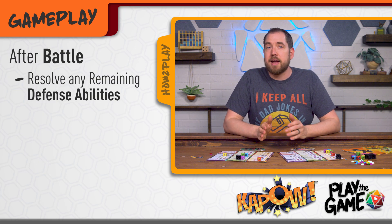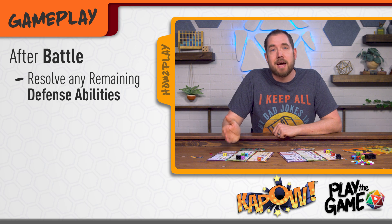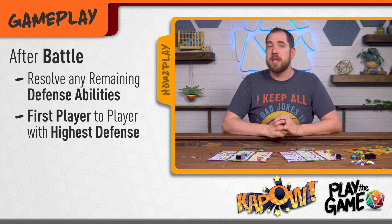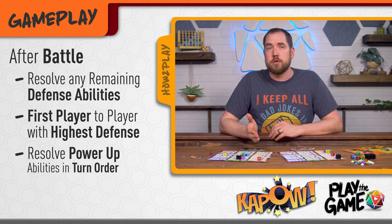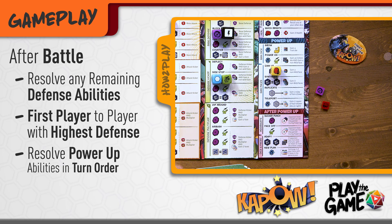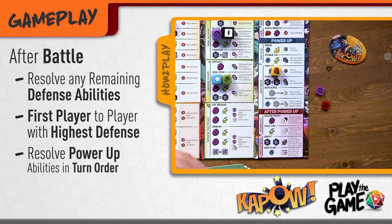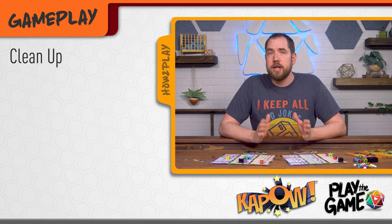After everyone has had a chance to attack, any players who haven't defended yet resolve their defense abilities and gain any dice faces they earned. Then the player who had the highest defense total this round takes the first player token. Next, in turn order starting with the player who just earned the first player token, each player triggers any power-up and during power-up abilities and adds any earned dice and faces to their pool. Then after power-up abilities are triggered, also in turn order.